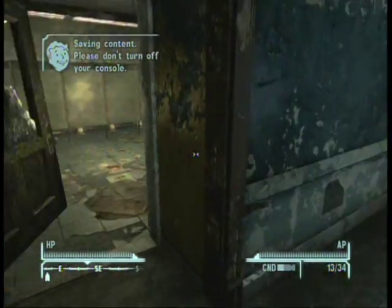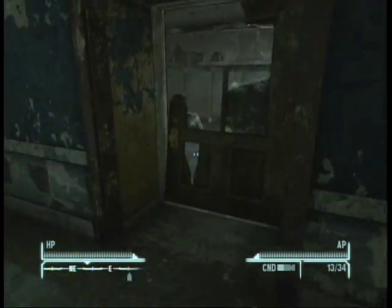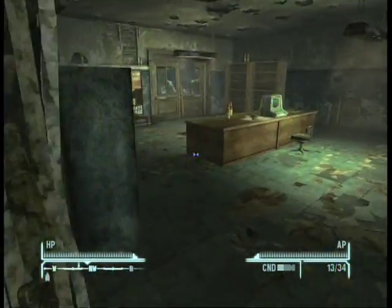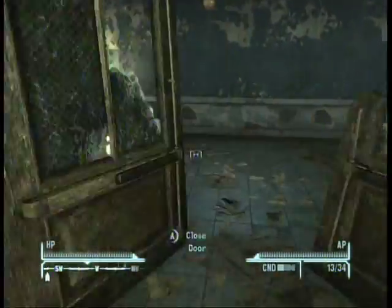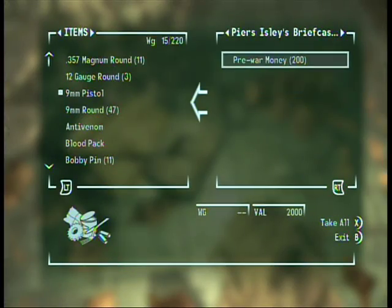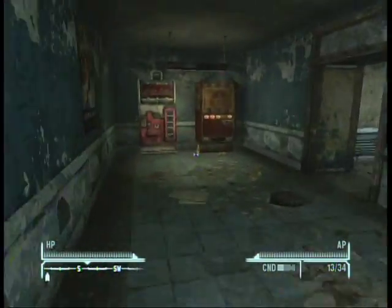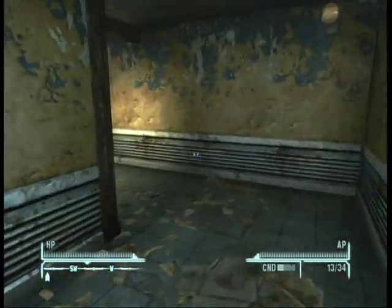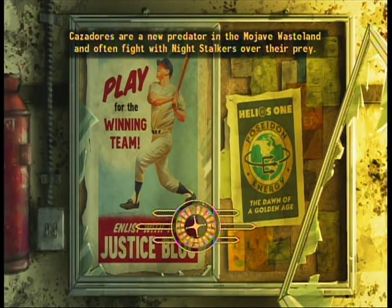Go through this door — this is the main office here. There's a Sunset Sarsaparilla star bottle cap there. Come out that door, turn left, and there's going to be a suitcase there with the security ID and 200 pre-war money, which is worth 5 bottle caps each at level 1. So you do the math — that's 1,000 bottle caps. Then you've got your key card, which will open up that bulkhead door and allow you access to the Q35.